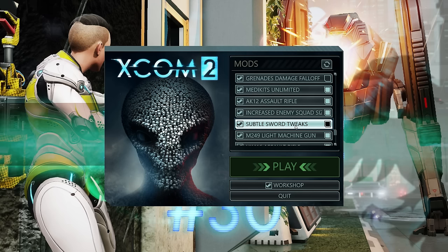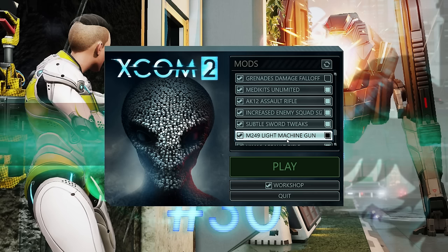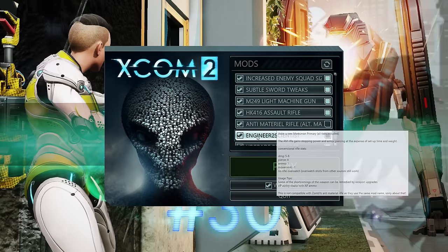The M249 Light Machine Gun gives an alternative LMG for the beginning of the game — instead of holding a gatling cannon at hip level, you actually shoulder a proper light machine gun. There's also the HK416 Assault Rifle, which is another assault rifle replacement option.